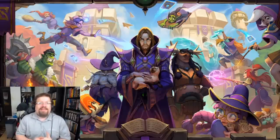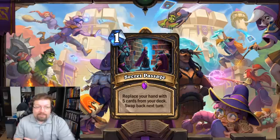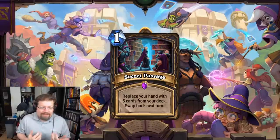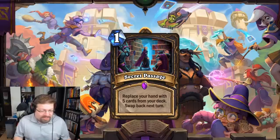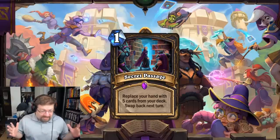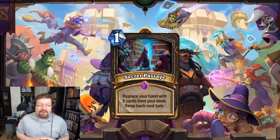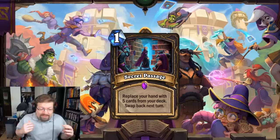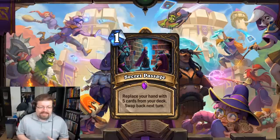The only way you'll win a lot of the time is if your opponent's spell screws them over. I think Trick Totem is going to be an absolute menace in Even Shaman and I'm terrified to see how it plays out. Number 3 in Standard I believe to be Secret Passage — the new 1-mana Rogue spell. You replace your hand with 5 cards from your deck, then swap back next turn, so you just get a cheap reload of your hand — you might even hit Galakron and play it.